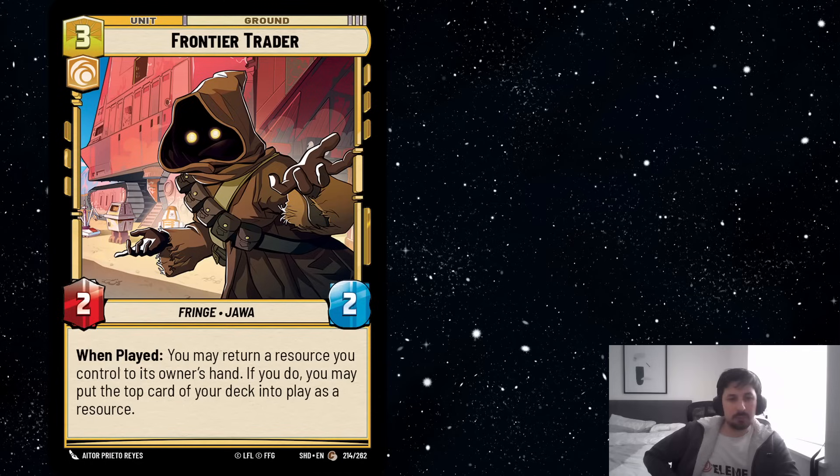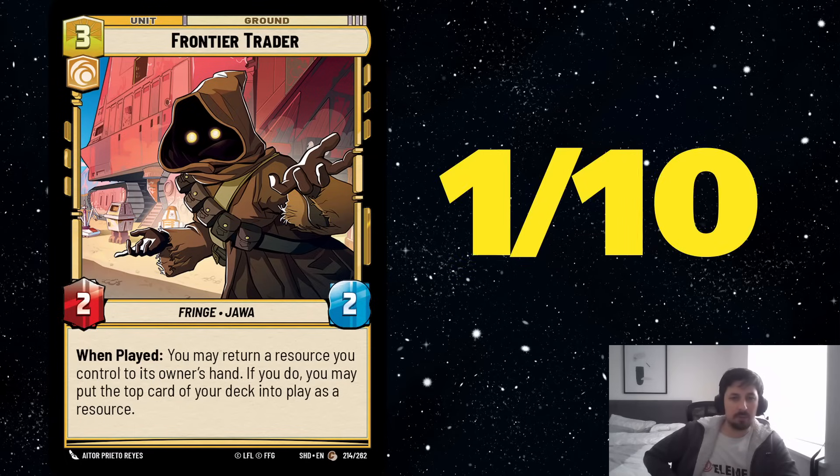Next we've got Frontier Trader. This is basically a 2-2 for 3 that draws a card when it comes into play, but instead of drawing from the top of the deck, you're drawing from your resource. Then you get to replace that resource, but the replacement card comes into play exhausted so you can't generate resources with it. We already have a 1-1 for 2 that draws a card that doesn't really see any play, while this card is a 2-2 for 3 which is a lot worse. It's slightly better than drawing a card but not enough to make it playable. I think it's a 1 out of 10 — I don't think this card is going to see any competitive play.